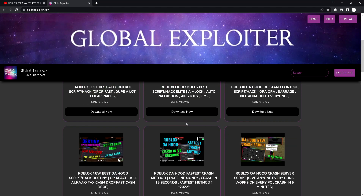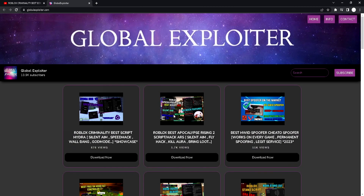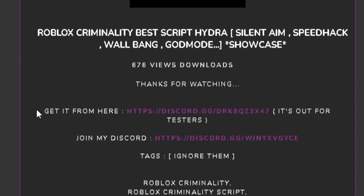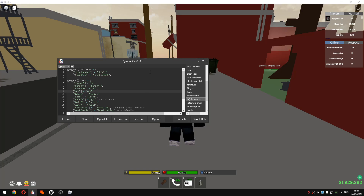You can basically go and download any of my scripts. Let's say I want to download this one — I'll click Download Now and there you go, you will see a pastebin link right here. Let's get into the video.